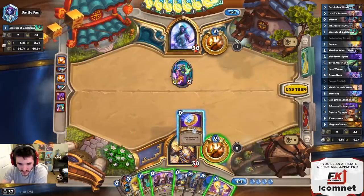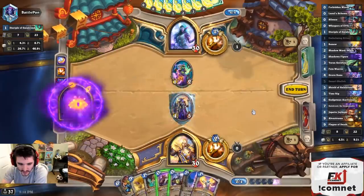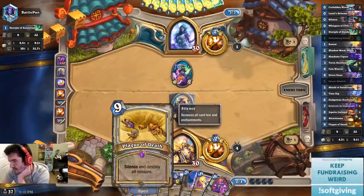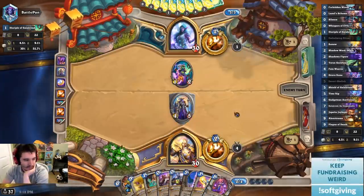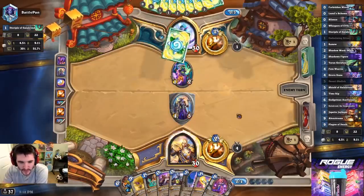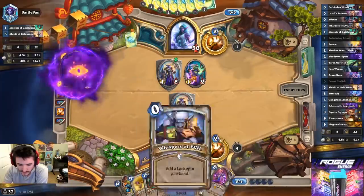We should probably try doing the non-Gadget way, especially since we're already running these cards anyway. I think the gadget way might be dead; we might have to try the non-gadget way. Replace Obelisk with Mogu Cultist? No, no, no — it's an Obelisk deck! We'll do Mogu Cultist next week. This is Obelisk week. We're going to figure out a way to make this work, and it might be the neutral card draw route because the Gadget seems iffy.